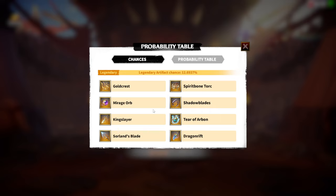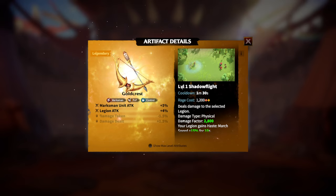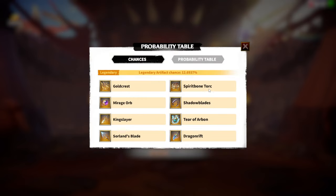My number one priority from these legendary artifacts is Gold Crest, simply because I'm an archer player and I don't have an artifact for Syndra and Freygar. Currently I'm using Heart of Gamacy on them, and Gold Crest is a well-known artifact for the Syndra and Freygar hero pair. I really wish I could get it. My second choice is My Resolve.